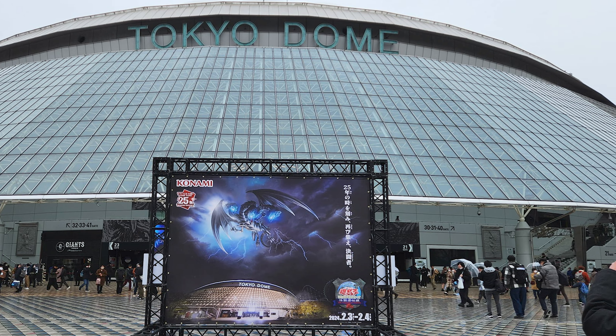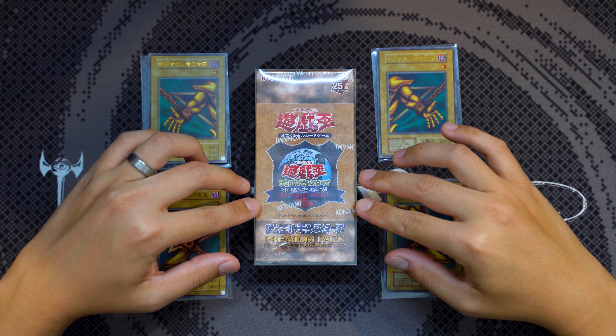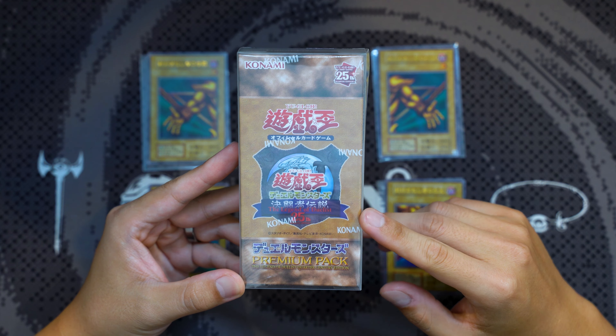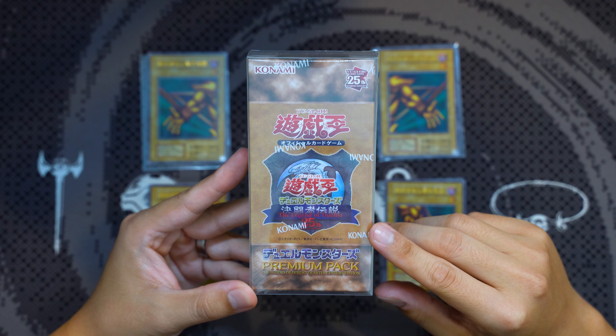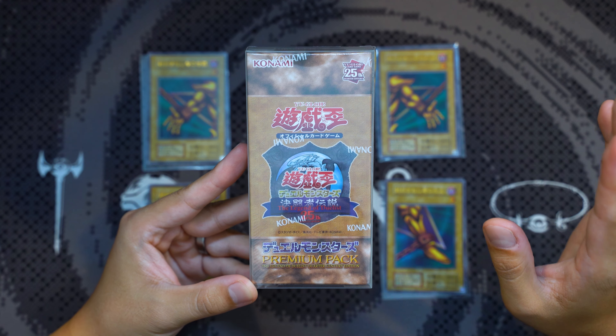That brings us to the final piece — Exodia the Forbidden One itself, the Head. On February 3rd and 4th of 2024, Konami Japan held a huge celebration of all things Yu-Gi-Oh! at the historic Tokyo Dome Stadium. The event across two days featured small tournaments, live orchestras playing music from the show, reenactments of iconic duels, appearances from voice actors, pop-up displays, minigames, a movie theater, and the debut of the Yu-Gi-Oh! VR experience. One of the products released was the Premium Pack Legend of the Duelists Quarter Century Edition.